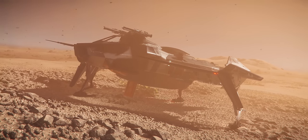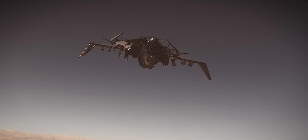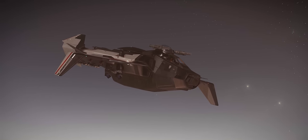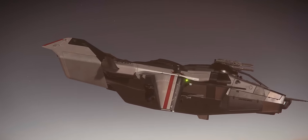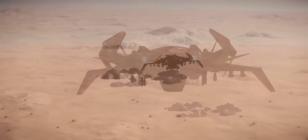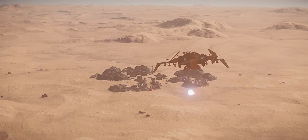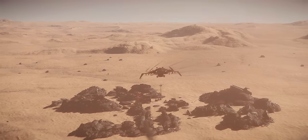Now the first multi-crew ship you probably thought I was going to talk about is the Drake Cutlass Black, and we will get to that. But there are a couple of ships you should also consider if you're flying with a friend. One of them being the Anvil Gladiator — a maneuverable small bomber capable of carrying size 5 torpedoes and an array of different missiles from size 1 to 3, each capable of taking out different sized targets and packing a real punch against even larger ones like capital ships and subcaps.